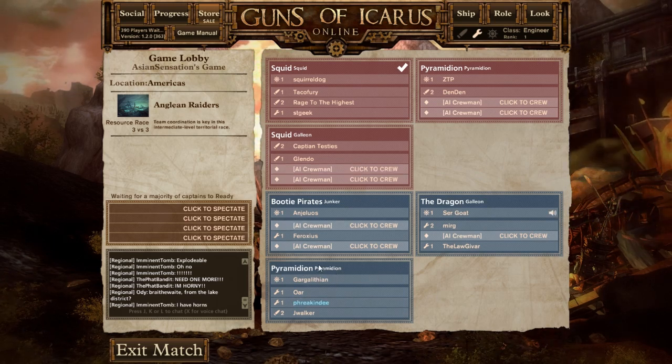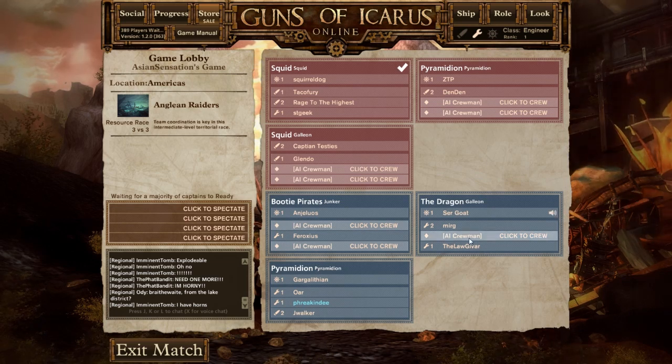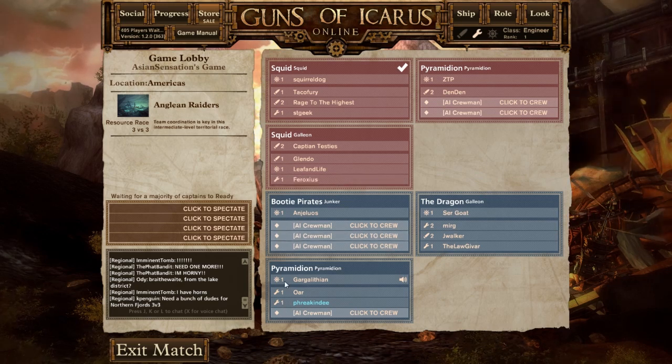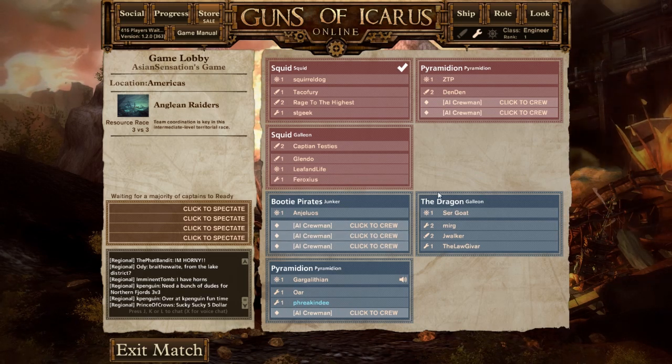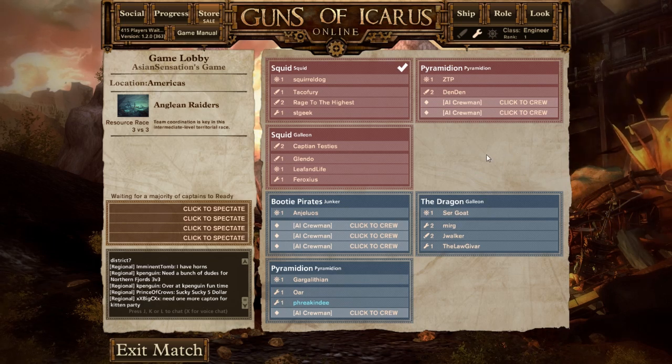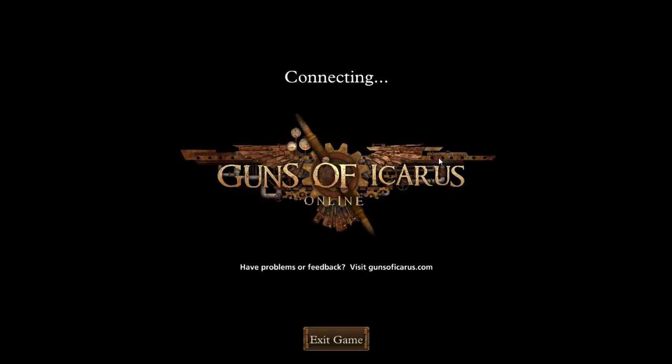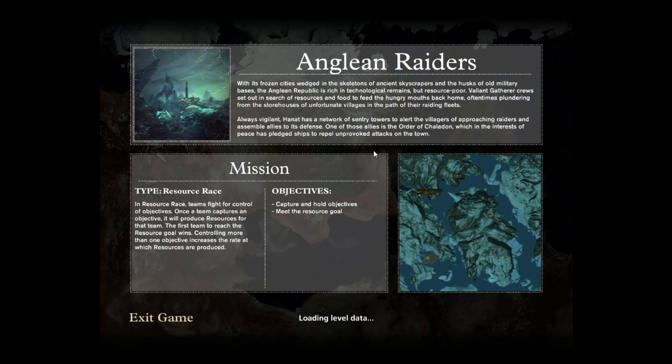Pyramideon ship. Whatever that is. Anyway, you build crews. Somebody will pilot the ship, and the rest of your crew will do crew things. I'm gonna go ahead and skip ahead and get on the ship, because this can take a little while to get populated with people. Looks like it is about to start up. I haven't been here — you have different maps you get to go to. This one is a resource race, where teams fight for control of objectives — get stuff and get resources.